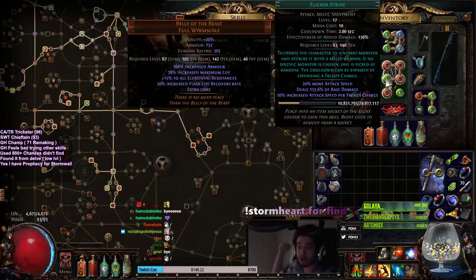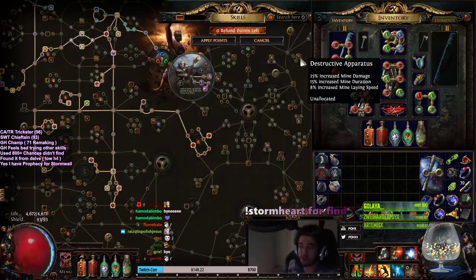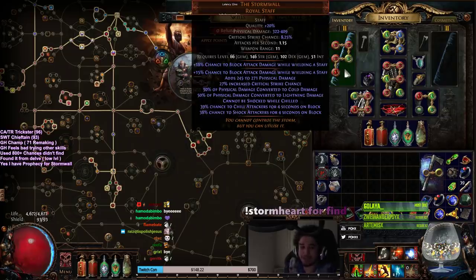With Consecrated Path, you would blink to the target and smack. You would one-shot everything, but if you roll a miss — which if you have 90% accuracy, you're going to miss occasionally — then you have to jump and smack it again. With a really slow weapon, it just doesn't feel right and I can't support it with Melee Splash. I can use increased AoE, but that doesn't fix the issue of that one target staying alive. So I decided on Flicker Strike.